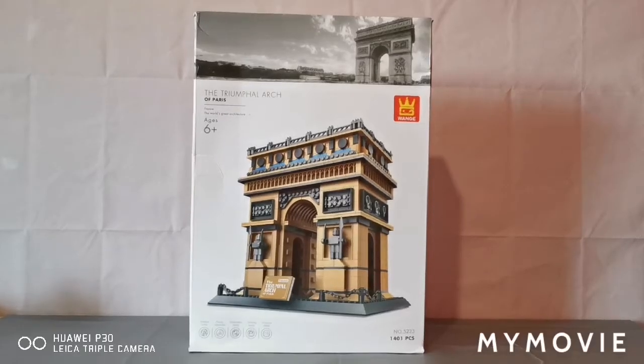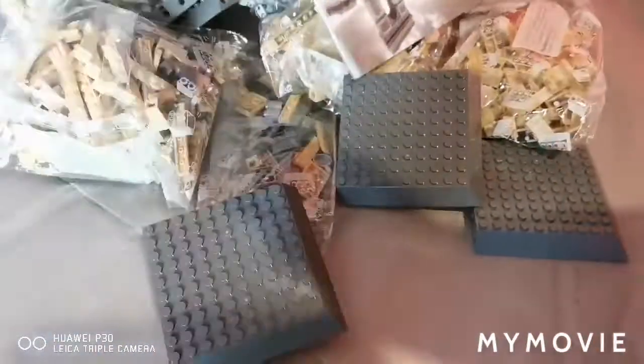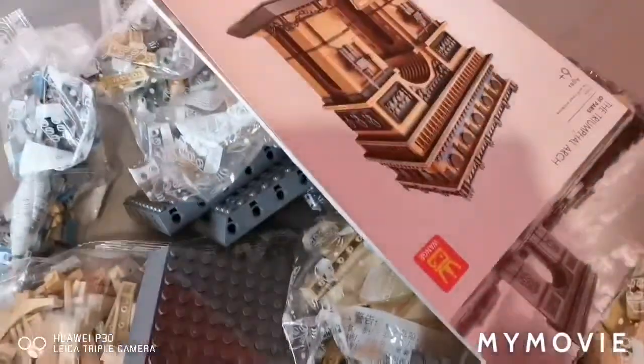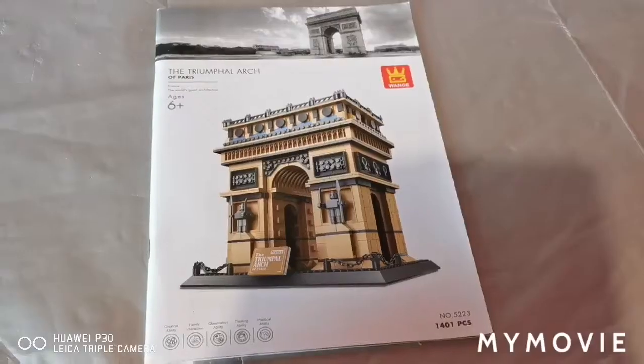So let's get this open and started. It's got the same base plates as last time. Let's show you everything — we'll include the box. Six base plates, 13 bags of unmarked bags, one brick separator, and the instruction booklet.